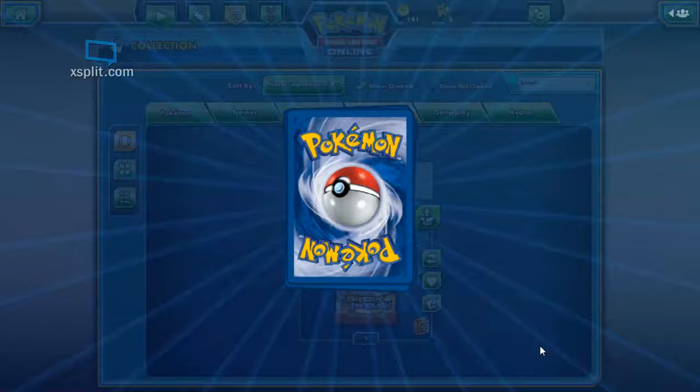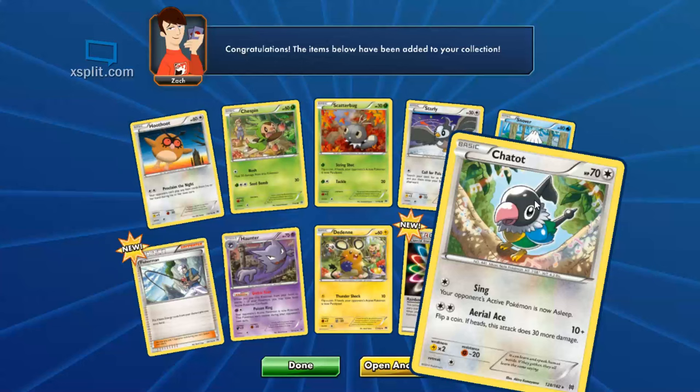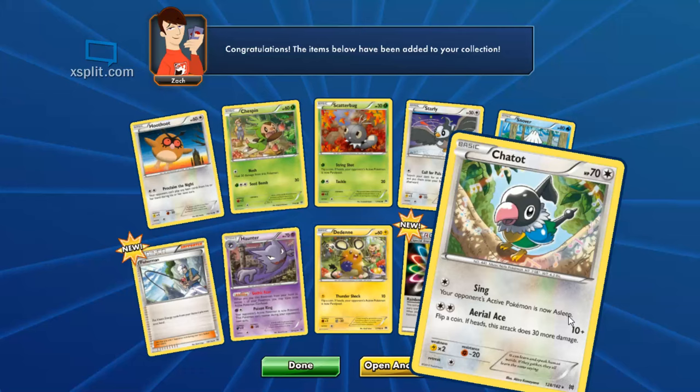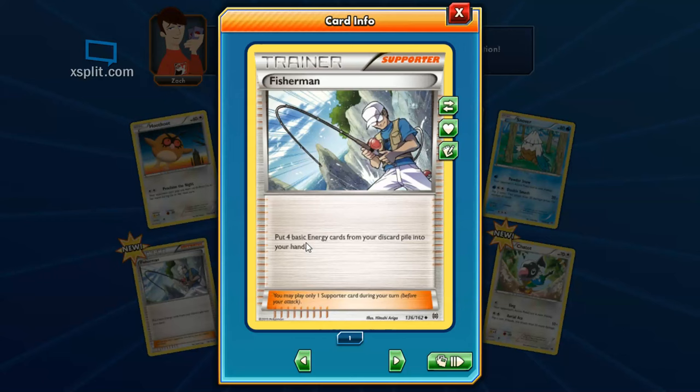Open another — hollow fire energy, a new trainer, and Chattot. Chattot puts them to sleep — his attacks aren't bad, always nice to instantly put them to sleep without flipping. For a basic he's pretty good. Fisherman — nice, straight into your hand! That is nice — I've got some that put energy back in your deck but this one goes right to your hand. That's a good card.